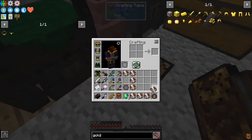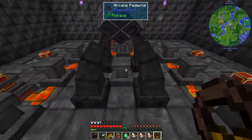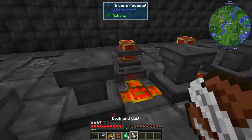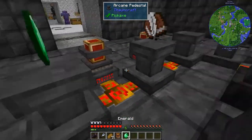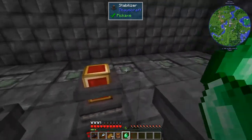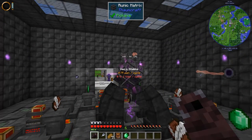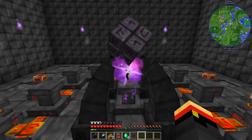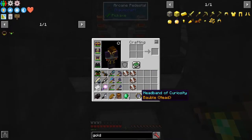There's our infusion object. Let's go ahead and put this over here. We're going to need 1, 2, 3, 4 books, and 1, 2, 3, 4 emeralds. Let's go ahead and start the infusion, which will take some time because it's going to have a lot of aspects in there. There we go — the Headband of Curiosity.